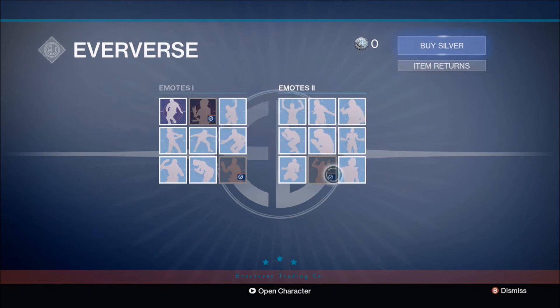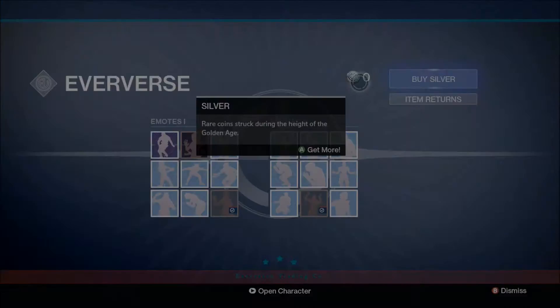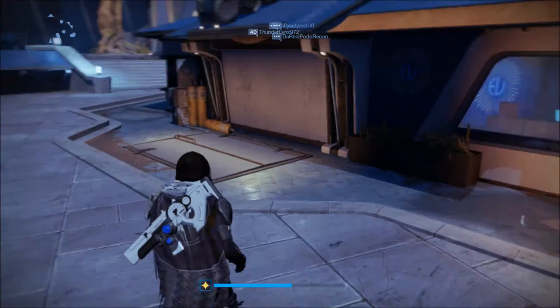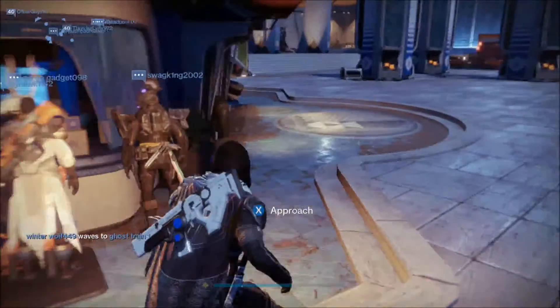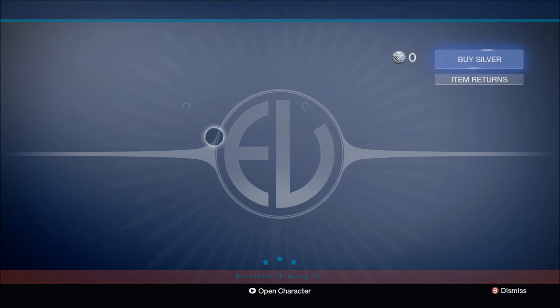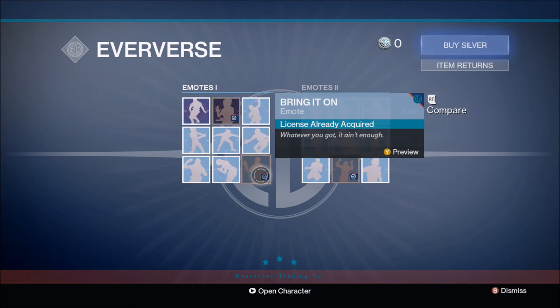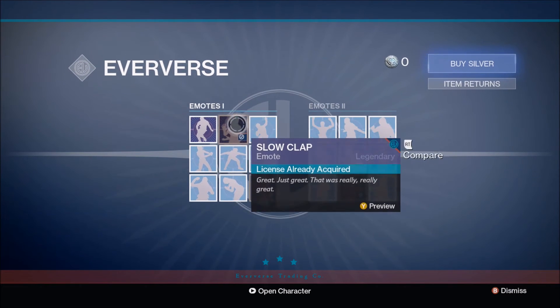So these are the 18 new emotes that Tess is now selling inside the tower where she usually sits. To buy these you need silver. The pricing is 500 silver for five bucks, 1000 silver plus 100 bonus for ten bucks, and 2000 silver plus 300 bonus for twenty bucks. Every guardian is given 400 free silver by Bungie, which lets you buy two blue emotes because legendary emotes are worth 500 while blues are worth 200. With the 400 free silver I bought bring it on and tantrum, and I paid five bucks for the slow clap because I was sure I wanted it.